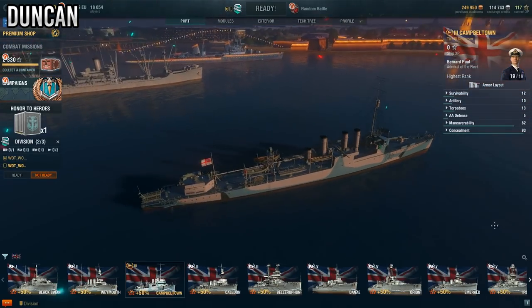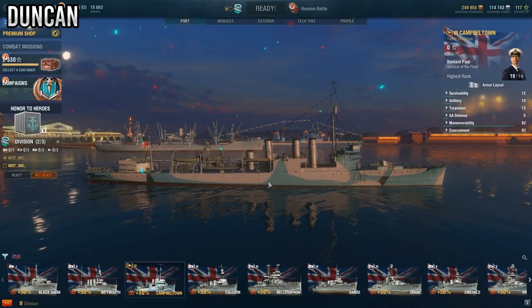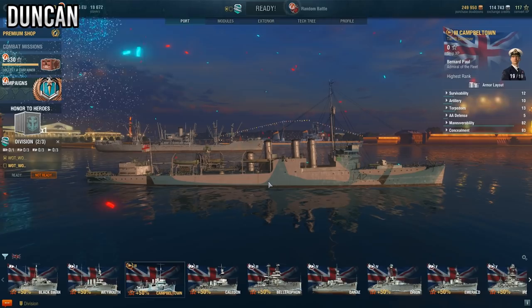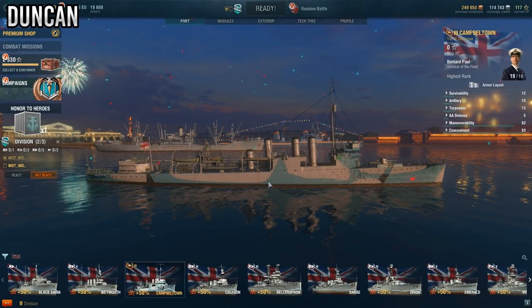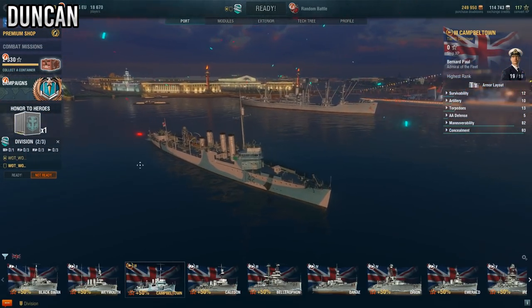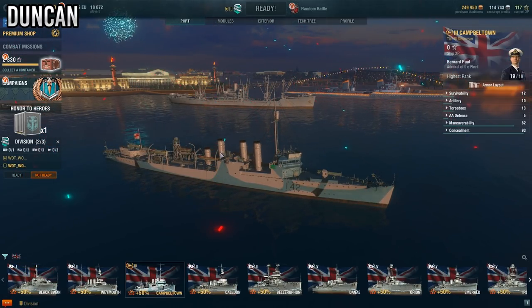What does CITADEL mean? So CITADEL is like a term when you're in a ship — it's like the armour around the engines and the magazine where you keep all the bullets. So if you hit that, it blows up. It makes sense that you'd put lots of armour around it. It's like the equivalent of a headshot. So if you can hit the CITADEL... it's a boat headshot.